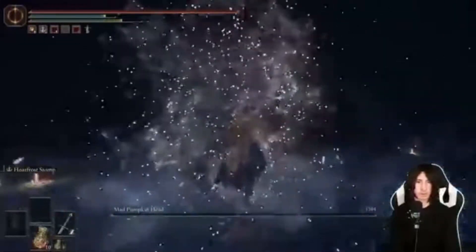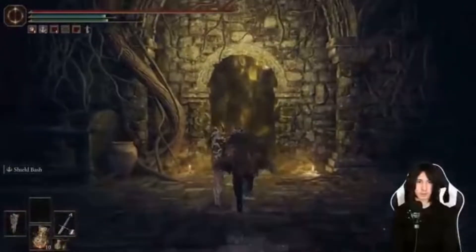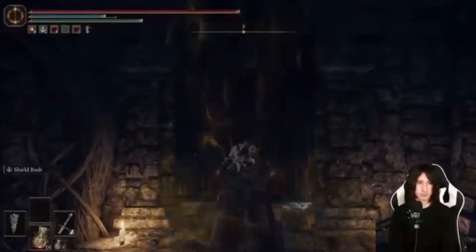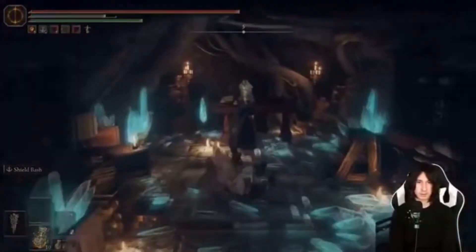Just go ahead and kill him — he's a single lone one, he ain't gonna be too much trouble. Once he's down you can go through here, open up this gate — Bloodborne style — and you'll find Sorceress Sellen.